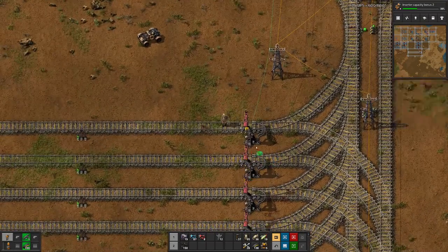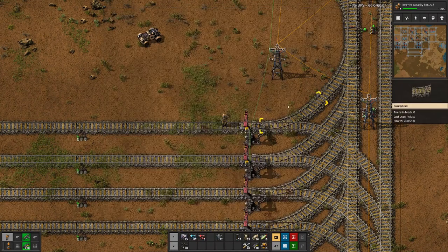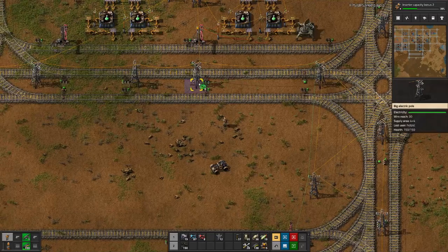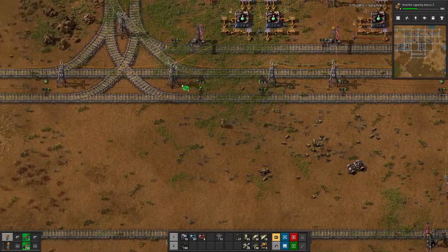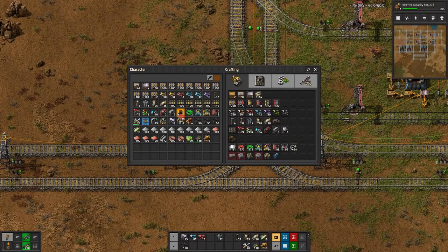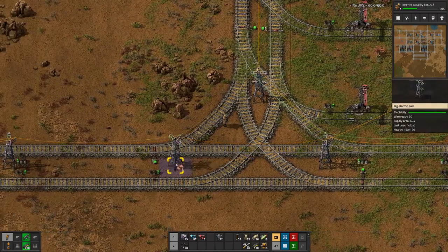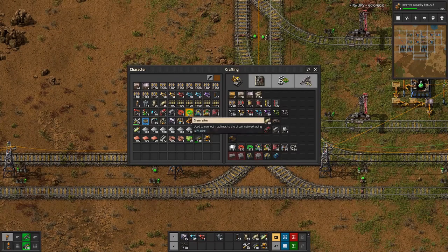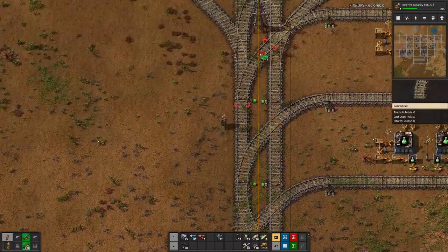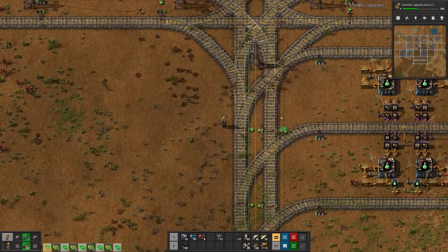Here we hook that up to the network. And because for copper we will just use the copper signal instead of the iron signal. So that should not be too difficult if I do not run out of wires there.